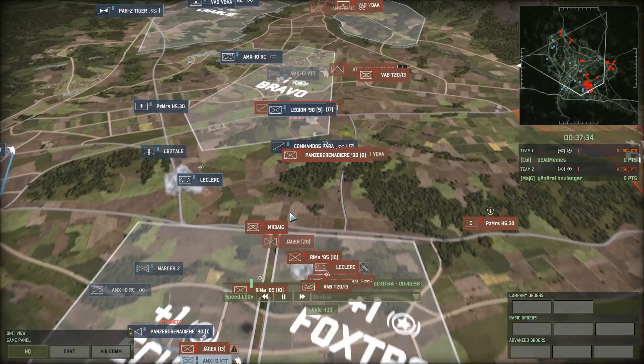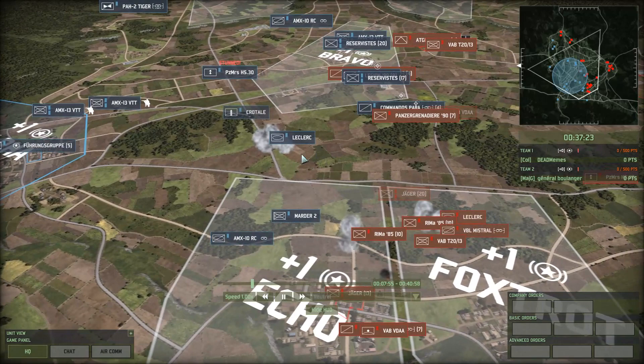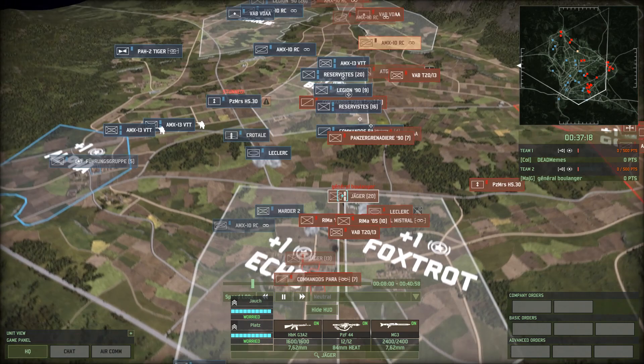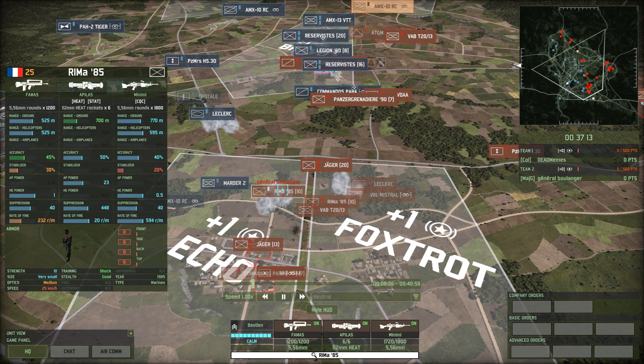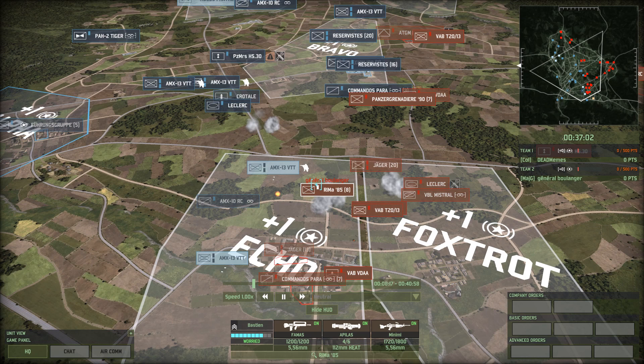Pads are going to be here and should come out on top of the Commando Paras. There's a supply truck on the way. That Leclerc is going to be very... it's really going to dictate the flow of combat. It's Rima 85, actually — interesting choice, not Legion. Rima 85 are good. In a general deck it might be hard to fit them in just because the Legion 90 with the Evericks are pretty good, but these guys are definitely a lot better in forest combat.